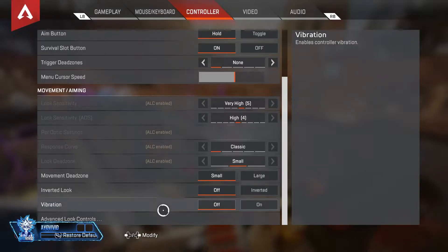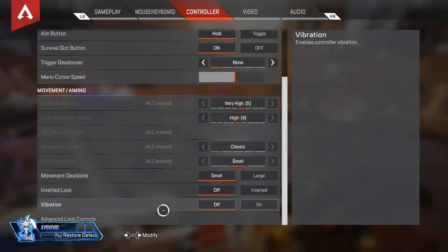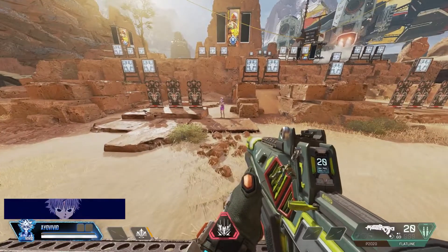Last setting tip: go down to vibration and turn it off. Yes, this does affect your aim — imagine your thumb on the stick already trying to control the recoil pattern of the gun, and now you've got vibration messing with it on top of that. Just turn it off.